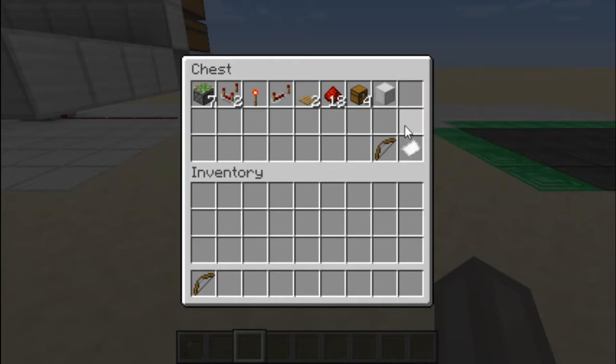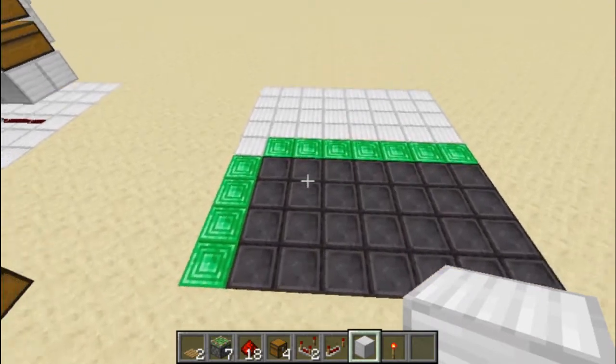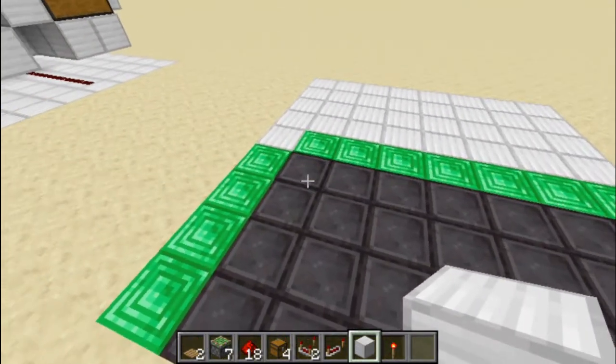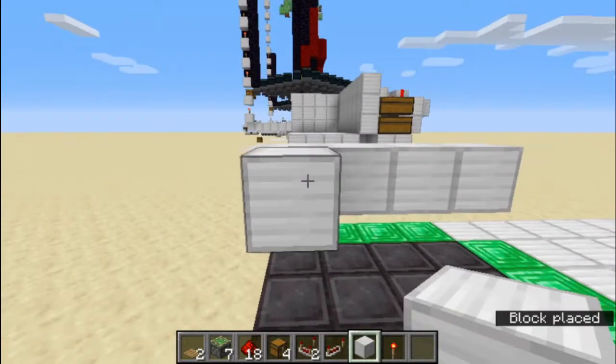You will also need an eight by nine area, a bow, and some arrows. Now let's begin the tutorial. The nether brick blocks indicate where the floor is going to be, so you're going to put your floor around here.